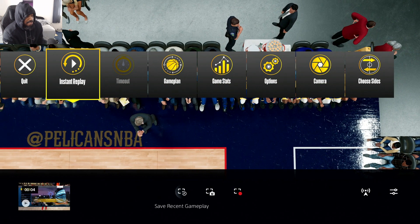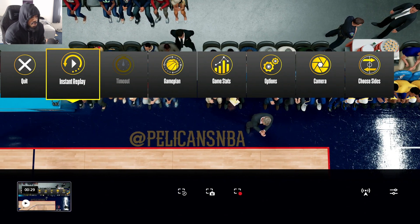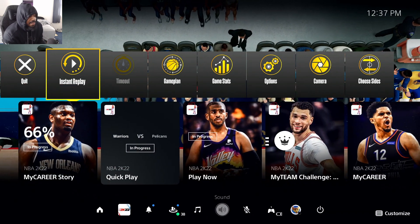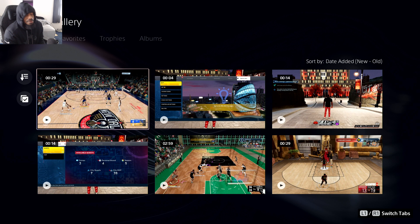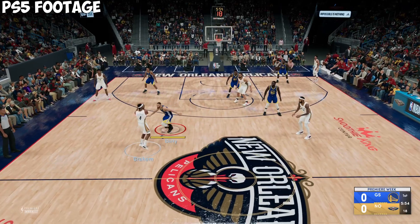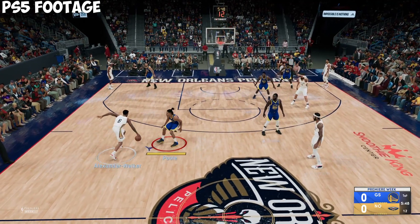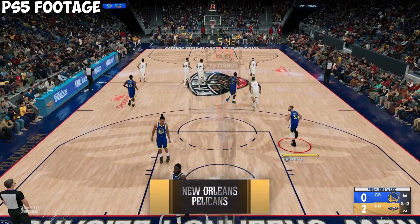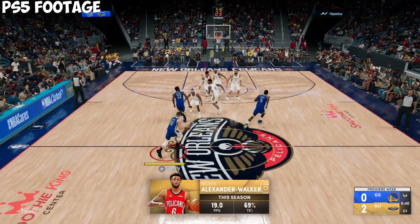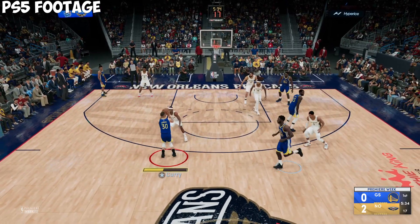I'm gonna hit Save Recent Gameplay, Save Short Clip — I'll do the last 30 seconds — and boom, it's saved. If you don't know where to find your clips, just go to the home screen and go to Media Gallery. The saved clip is right here, and I'm going to play it on the screen for you all right now. As you can see, the game commentary and sound effects are all captured in the clip.